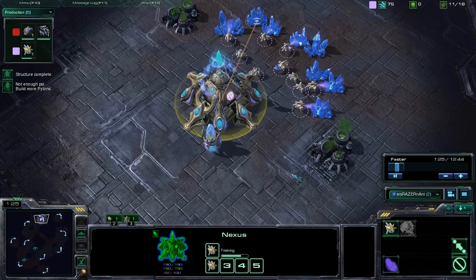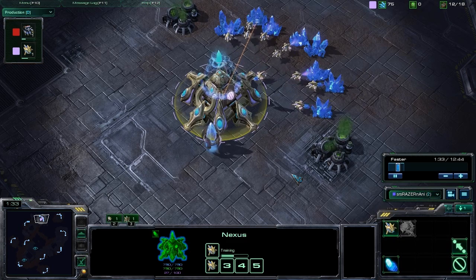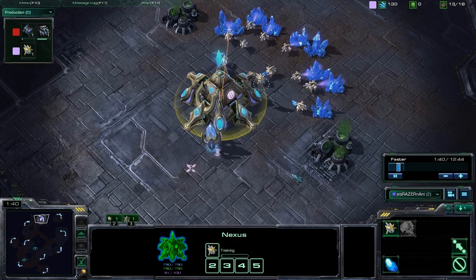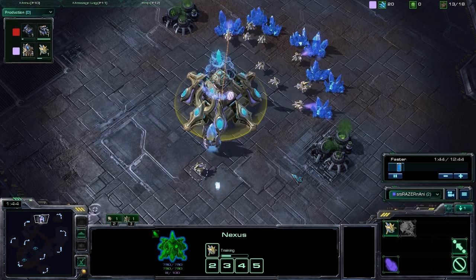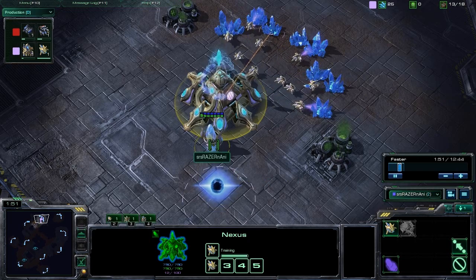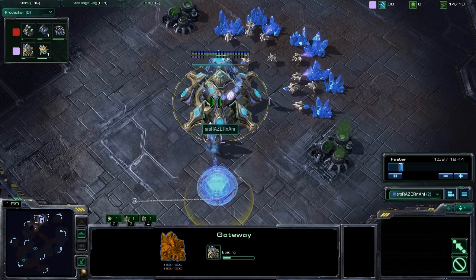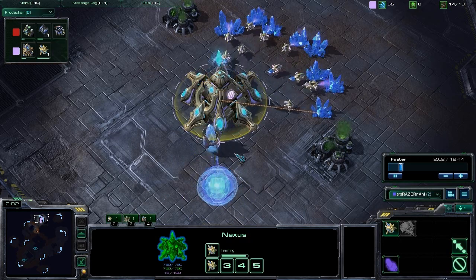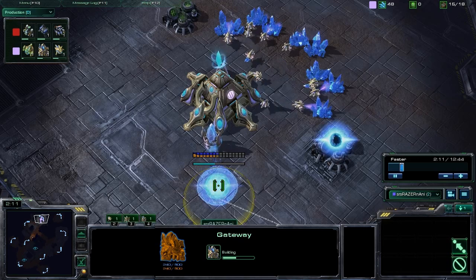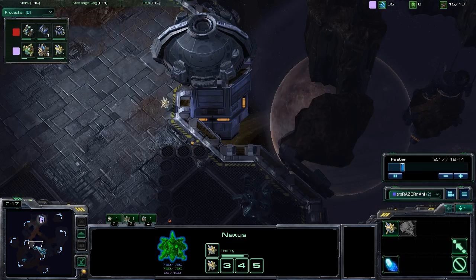This build is especially effective if you can push out strong against your opponent when they attempt to expand. A lot of times when Terran opponents go for that 3-rack or 4-rack early Marine Marauder heavy build, they end up sitting on minerals that they're able to expand with. If you can push out in lieu of that expansion, you can do very well. As far as the opening here, it started with a 9 pylon and a 13 gateway as opposed to a 12 gateway.